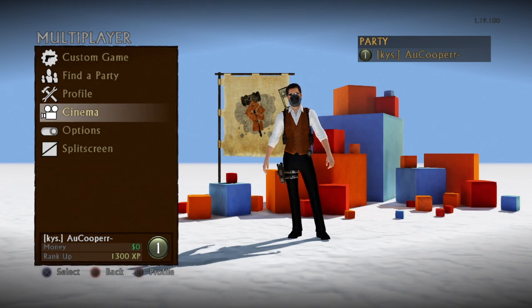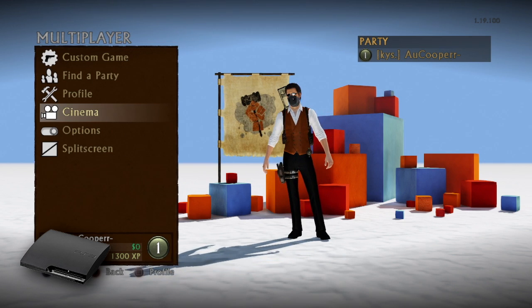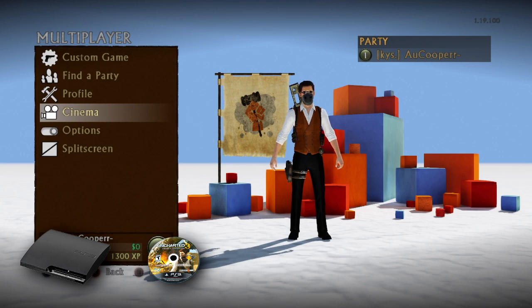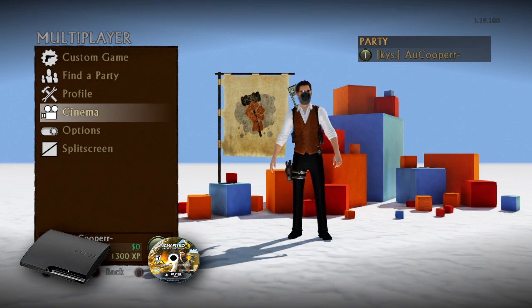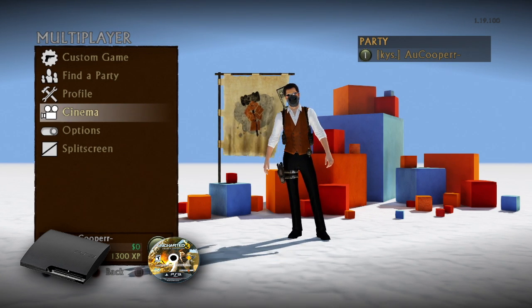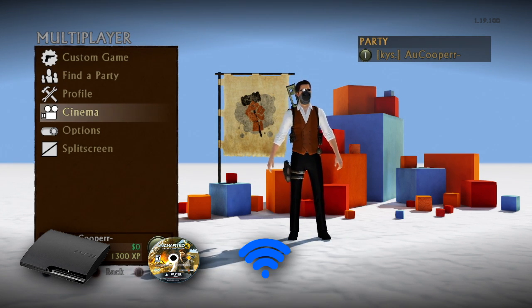Let me go down the list of things you need. First, you need a PS3 — we just play on the PS3. Second, you need an Uncharted 3 disc. You need a disc version; if you have a digital version meaning you got it from the PlayStation Store, you are not able to do this. If you don't already know why, there's a reason I'll get into soon. It is possible on the digital version but you need a jailbroken PS3, which I'm not getting into. Third, you need an internet connection.